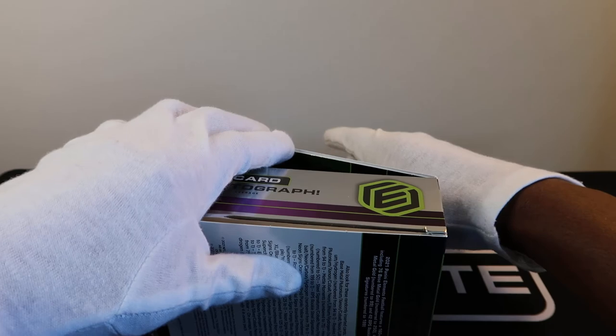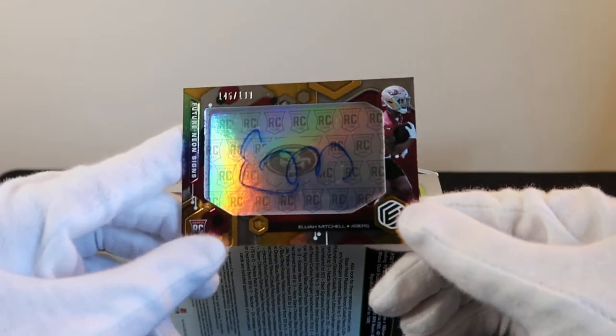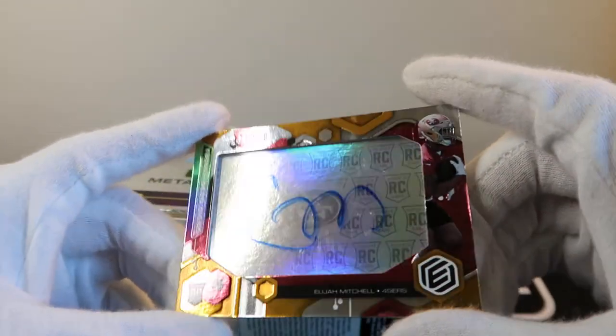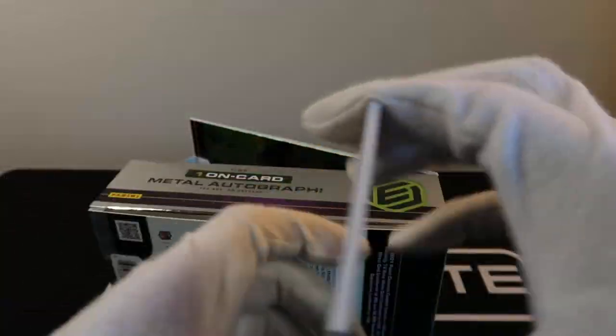First card here — Elijah Mitchell on-card auto, this is number 199. It looks amazing by the way, that looks amazing.